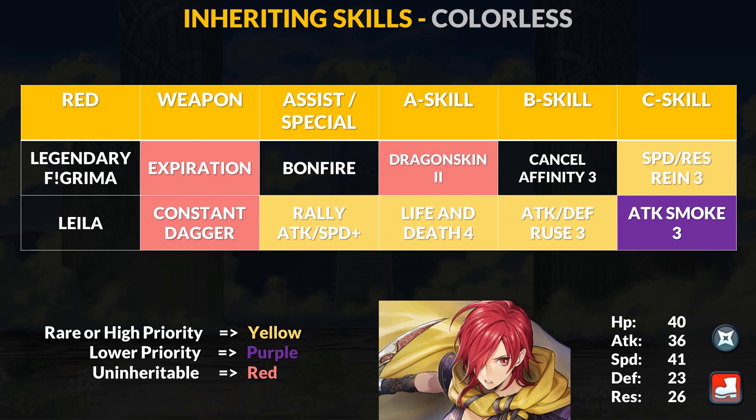The last unit today is Layla, a colorless infantry dagger with good attack and speed stats. Her Constant Dagger is very interesting: if Layla initiates within 2 spaces of her support partner, she can endure counterattacks, and after combat she swaps with her support partner. This is a similar vibe to Yuri's trickster shenanigans, but it occurs after making an attack. Layla must have a support ally and you only have a 2-space range — you can make some crazy plays but you'll need to execute very well. Besides the fancy stuff, Layla just hits hard: she has Life and Death 4, her dagger gives extra attack and speed buffs, Rally Attack and Speed Plus, and Attack and Defense Ruse 3. These are some viable skills for offense or support, so Layla is a solid fodder unit if you don't want to use her.